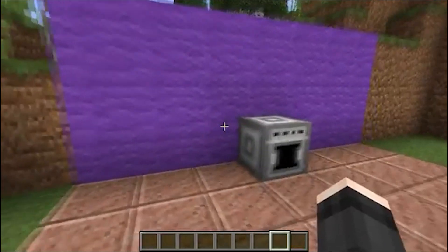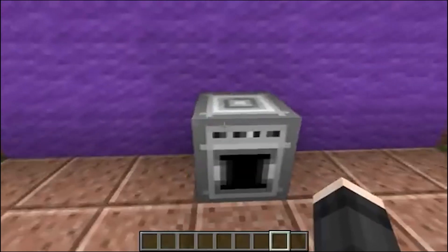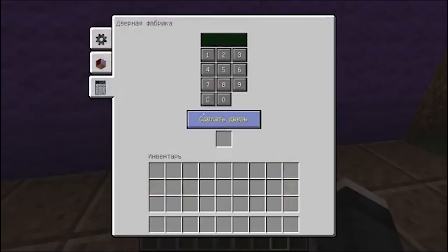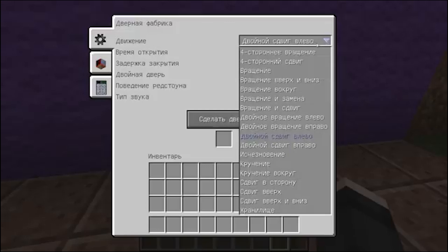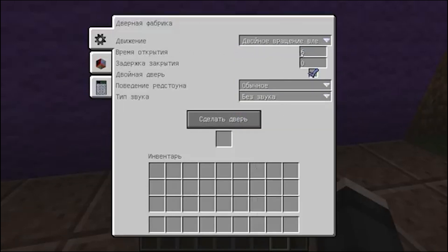Finally, let's look at a device that allows us to craft doors at our discretion — a door factory that allows you to create doors with your own settings. Let's first look at the settings. Here is the movement and the choice of movement that the door makes — in other words, the direction of the door shift, where it rotates or does something. There are a whole bunch of settings. Then there are parameters such as the opening time and the opening delay, meaning how quickly the door reacts to your pressing.